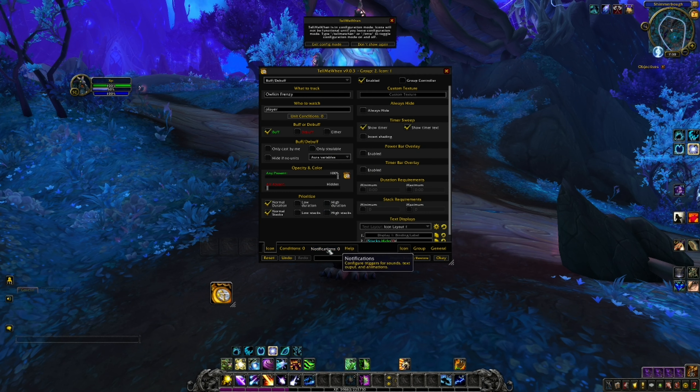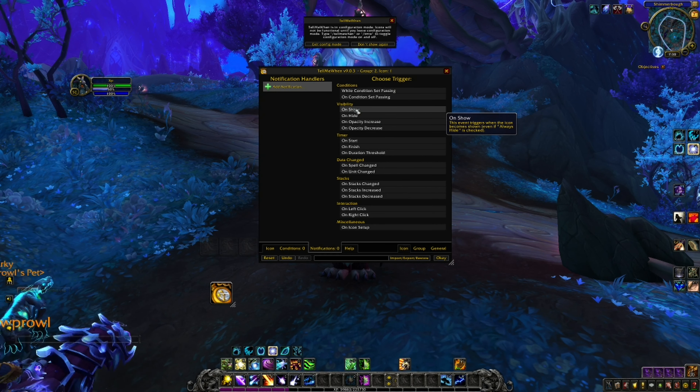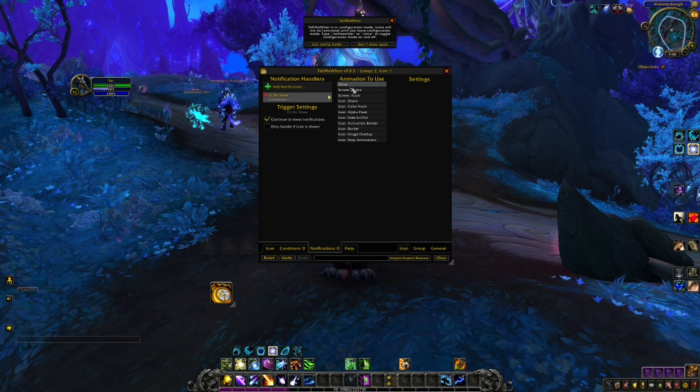Then go to 'Show Timer' and 'Show Timer Text' — checkmark those. Go down to Notifications, go to Animation. Under Visibility, go to 'On Show,' then go down to 'Activation Border,' click that, and then 'Play Indefinitely.' Hit OK.